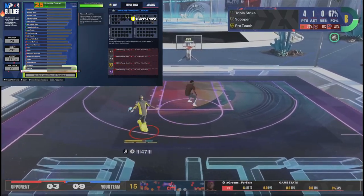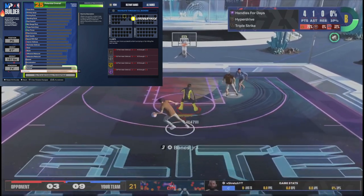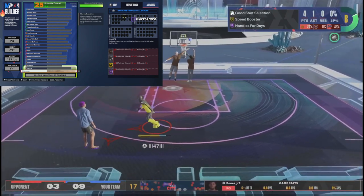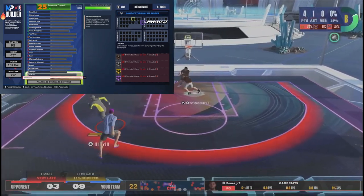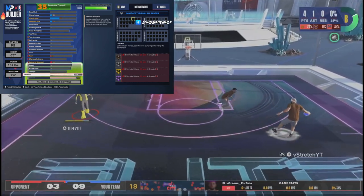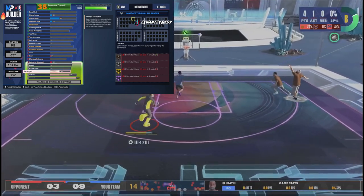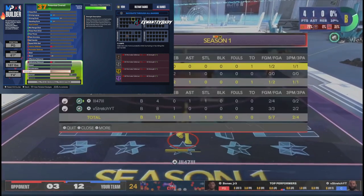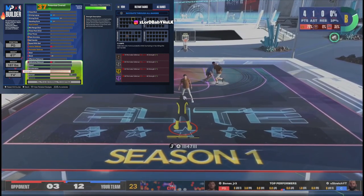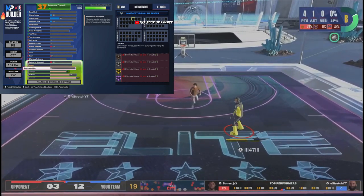99 stamina on a lockdown — y'all know people be spamming screens. 94 speed with ball. 80 vertical for badge unlocks — I'll go more in depth with that. 71 strength for Immovable Enforcer, for those blow-by situations. It's gonna help your clamps. Not only are you gonna have Hall of Fame Clamps, but you'll also have Immovable — most people don't have that.